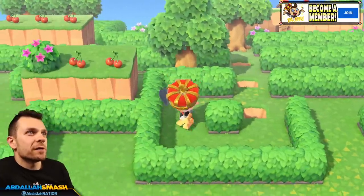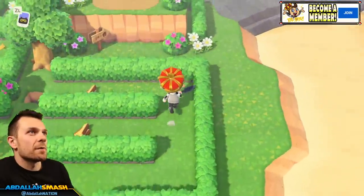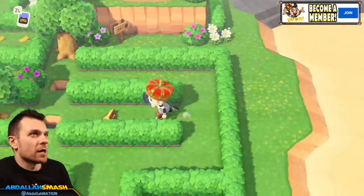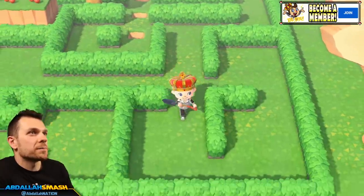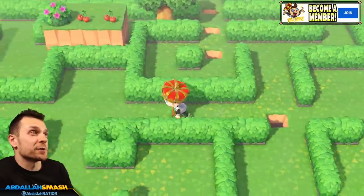Doing this loop-de-loop over here allows us to grab one more softwood right over this way. It also lets us grab this cherry and then two more regular woods. And remember that rock we were talking about earlier? The rock is where we're going to go back to — coming all the way back around. Very simple. And we're going to get the extra credit too, which is really fun.